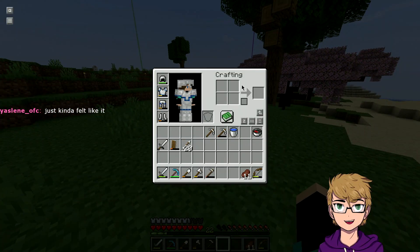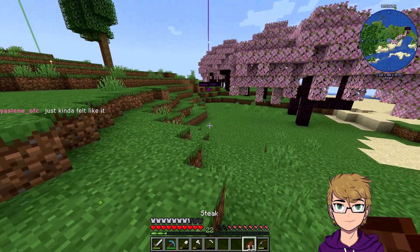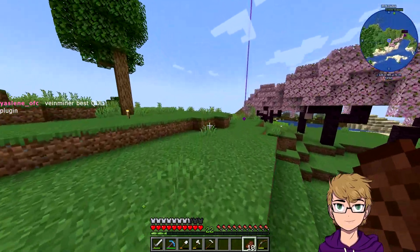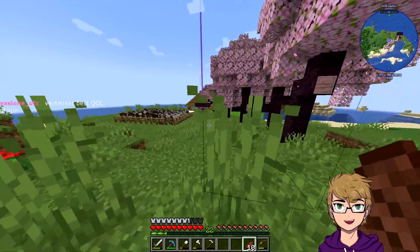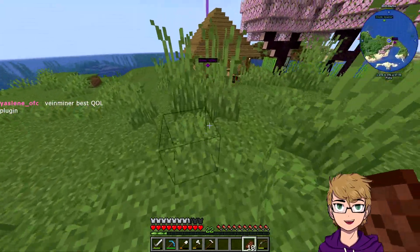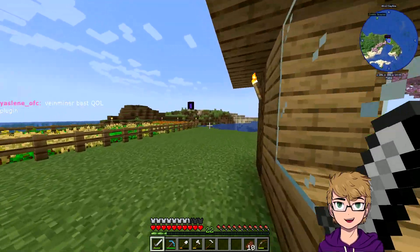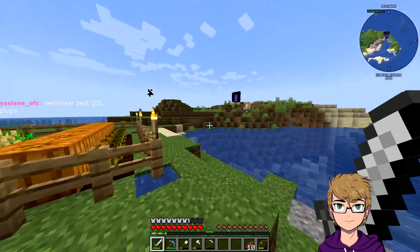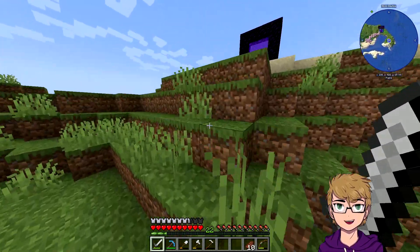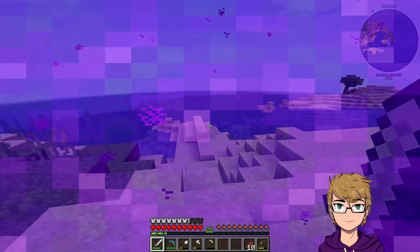I need coal. I don't want to strip mine at this point — I'm okay with it, I just don't want to do it on camera. I should probably deal with the cow, shouldn't I? Vine miner — yeah, that thing where it mines the whole vein of resources.